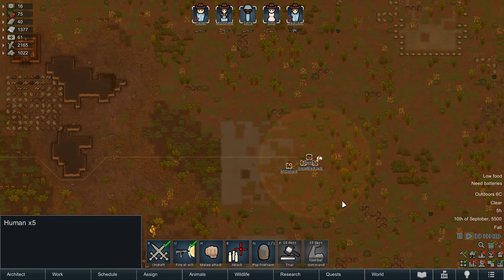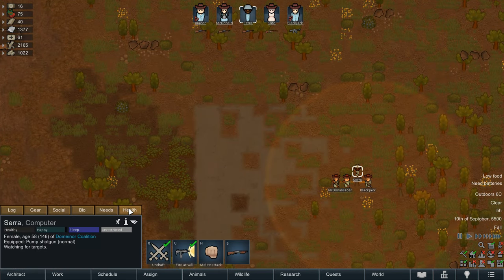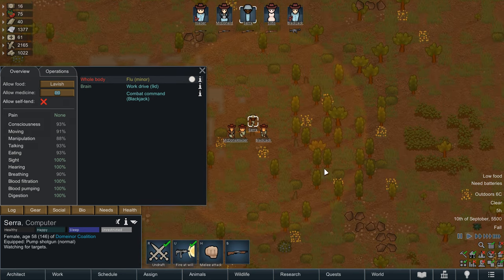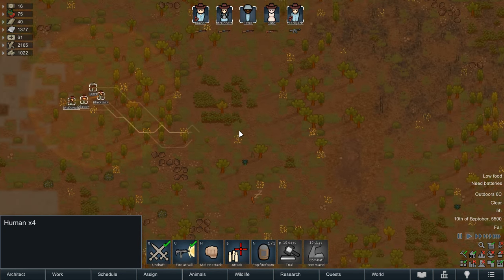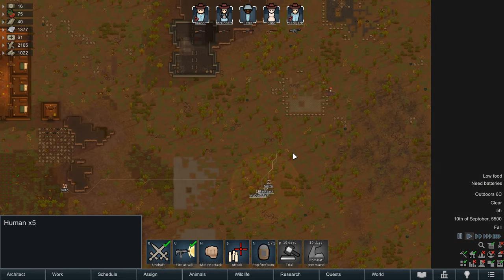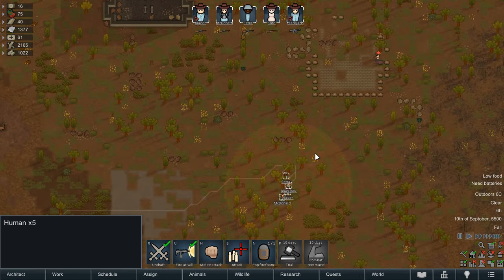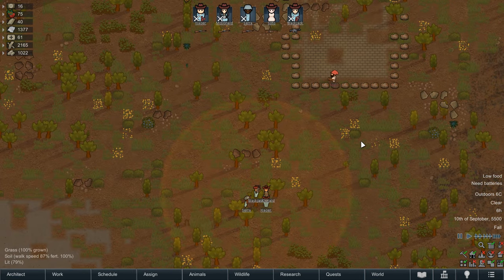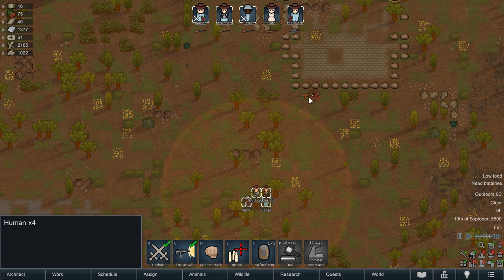If you have the preset that buffs Work Drive from taking the Collectivist meme, it essentially allows the buff to be on a pawn constantly, as its duration lasts for about as long as the cooldown. A leader can use Combat Command, which provides an AoE buff that may tip the scales in a tough fight, improving shooting and melee accuracy for all colonists in an area. Leaders can also use Trial, which if successful will mark the chosen target as Guilty, meaning they may be executed, banished or arrested without the usual social consequences.